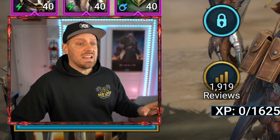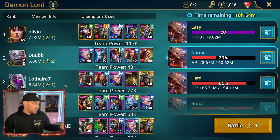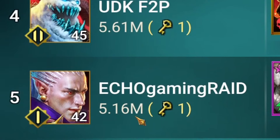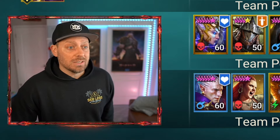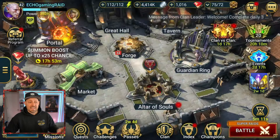We've already made him a part of my clan boss team and we did pretty well today. If we take a look at what we did on normal, we came in with 5.6 million damage. Notice he is still level one — we haven't ranked him at all, absolutely nothing. But he's still going to be doing okay for us in that position.